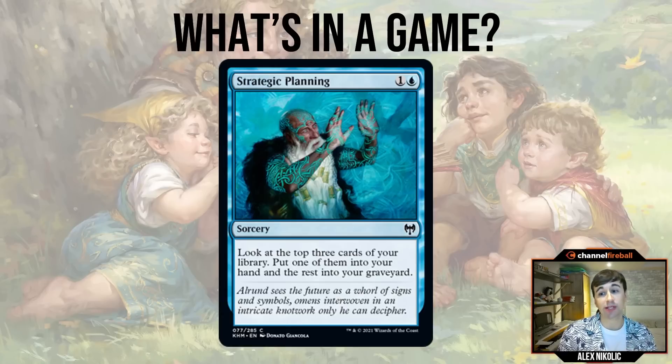The first thing I want to touch on is something I'm making a staple of these gameplay episodes: a segment I'm calling 'What's in a Game.' The idea is to provide a framework or blueprint for how games generally play out in this format. Games in any limited or constructed format tend to have a certain flow to them - common inflection points that happen game in and game out, play patterns you'll pick up on if you play a format a lot.